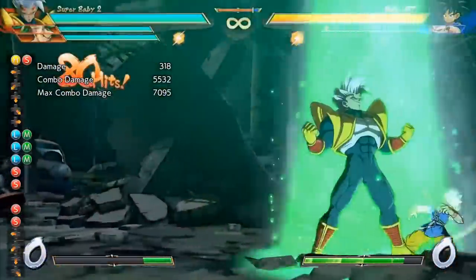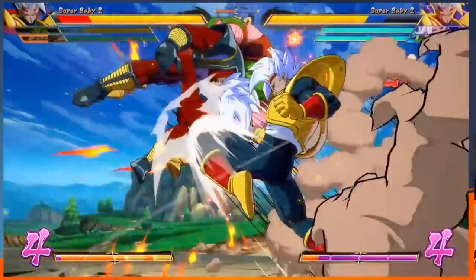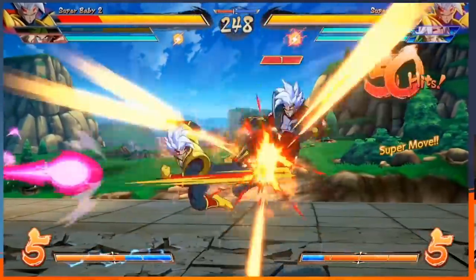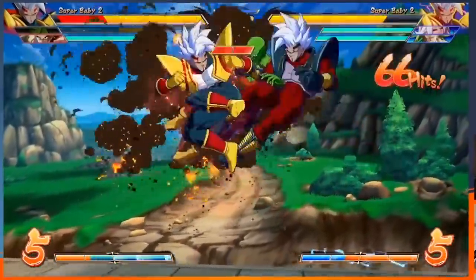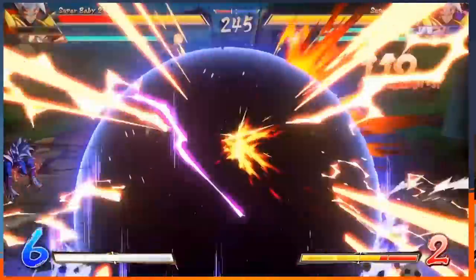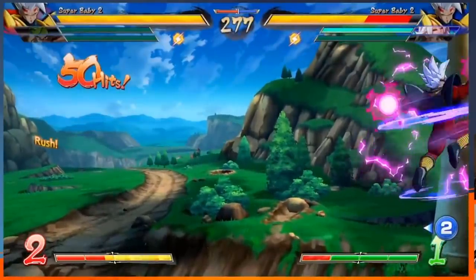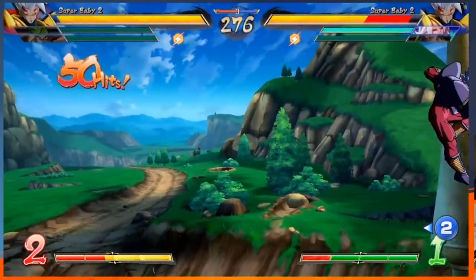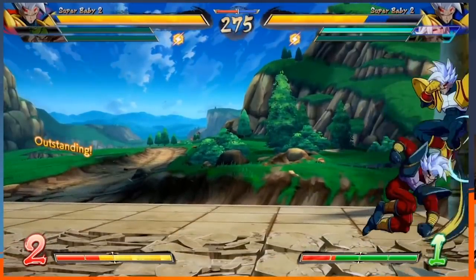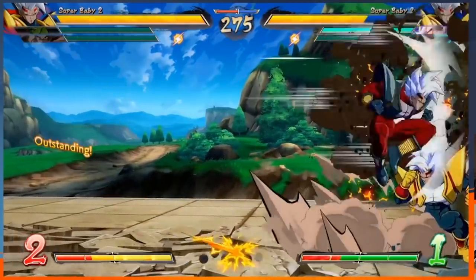Once you nail this part of Baby's game plan, so much opens up, because these returning ki blasts play a big role in many different parts of the game. If you catch somebody super dashing with your Darkness Springshot, those returning ki blasts can help in a vanish combo. They're also really good for setting up pressure, and you can throw out ki blasts in neutral — even if they don't hit, they still build up a lot of pressure on your side.